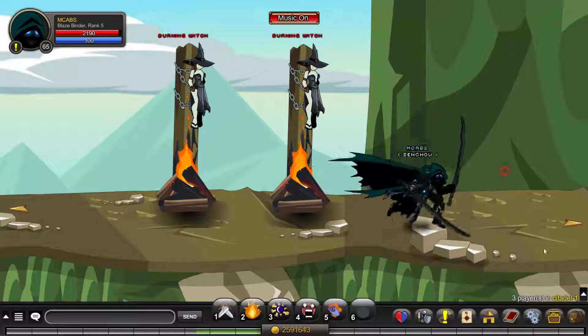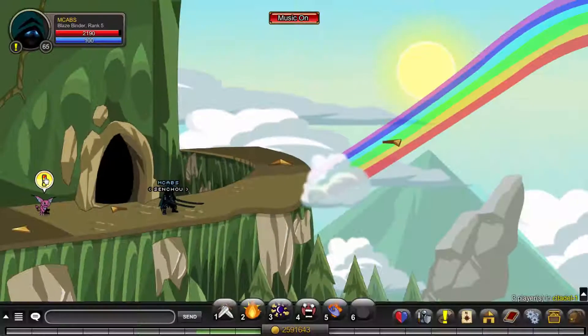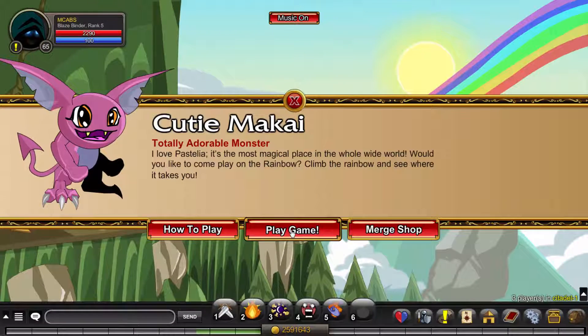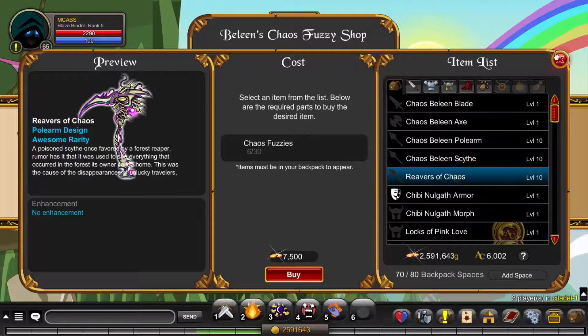The guards will attack you along the way. Once you're here, you want to click on this Makai over here, then click on play game. But before I do that, I just want to show you the kind of items you can get — like this River of Chaos, which is pretty cool.